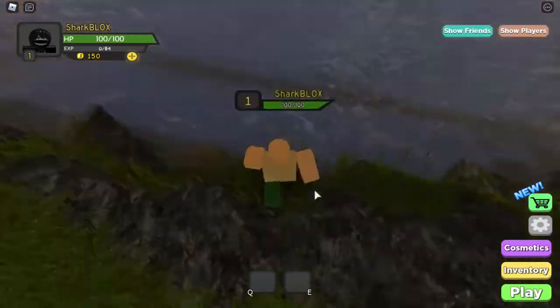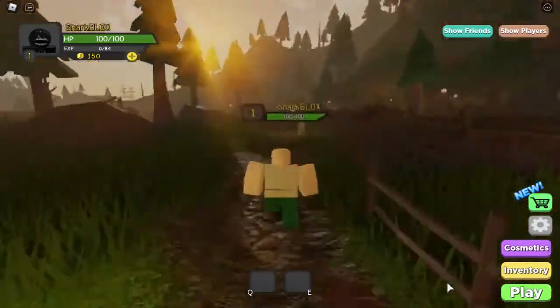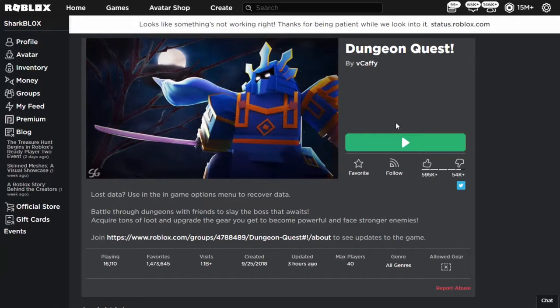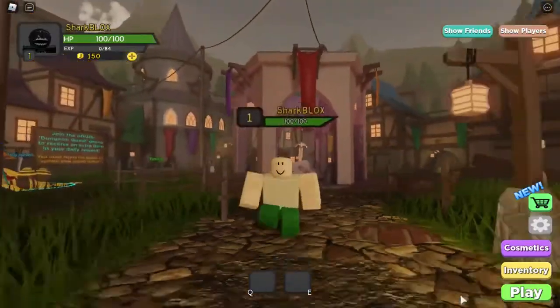We have to collect the gems in order — the first one is red. So we're going to run over the bridge and all the way down. I did this on a VIP server. Go ahead and join the server and I'll show you what we have to do. Once we're inside Dungeon Quest, we have to collect all of the colored gems.